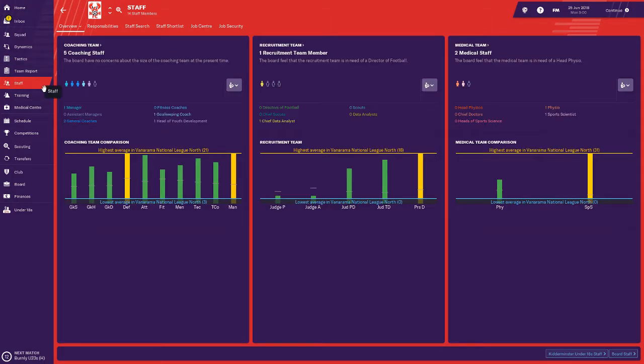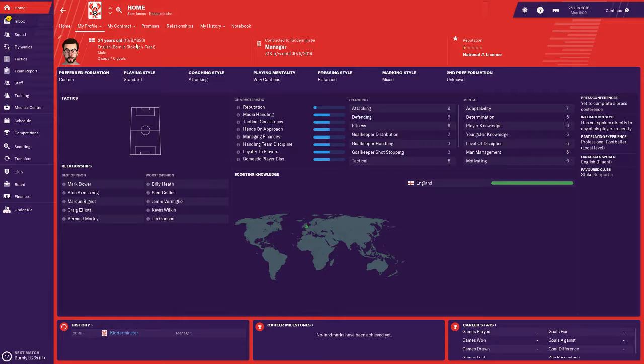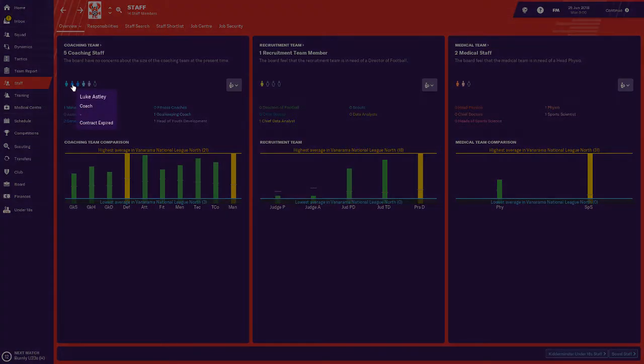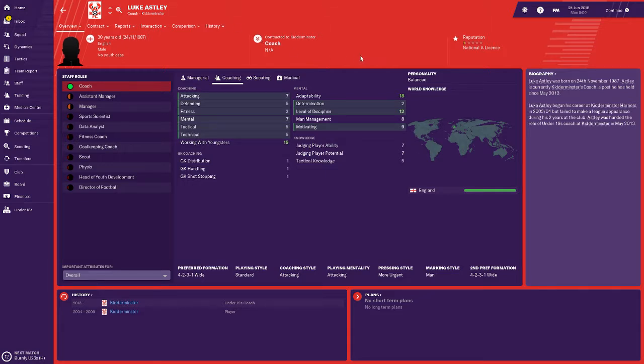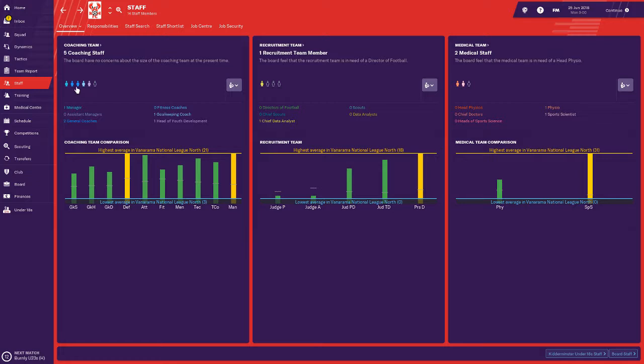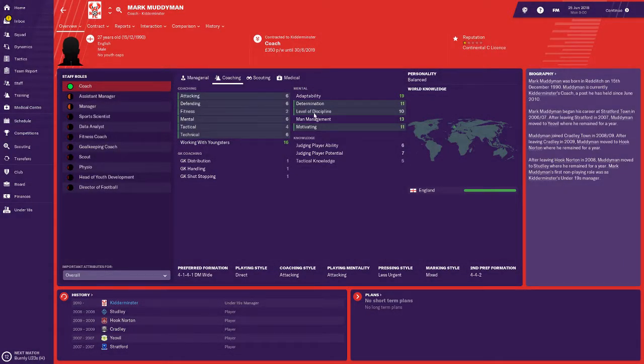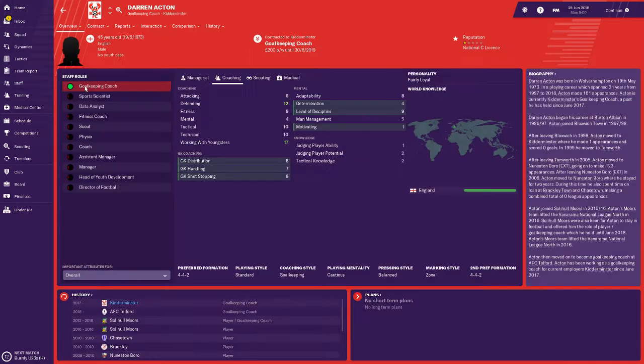Staff — this is probably the main one that I'll take loads of time working out. We've got myself, there are my stats, and we don't have an assistant manager so I'm definitely looking at bringing one in because they help out a ton. We've got a coach called Luke Astley — he doesn't have amazing stats but he's a coach nonetheless. There's another coach, Mark Muddyman, on £350 per week — he has good motivating, level discipline, determination, and his preferred formation is a 4-1-4-1.